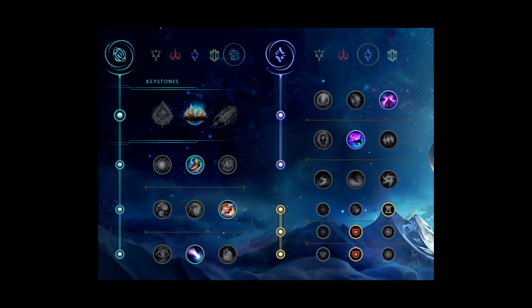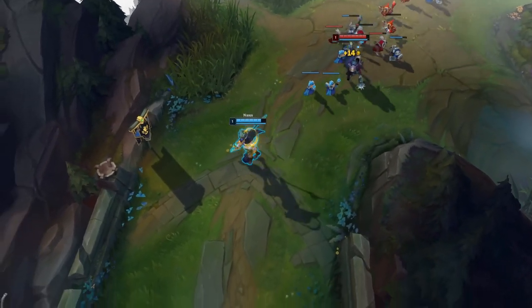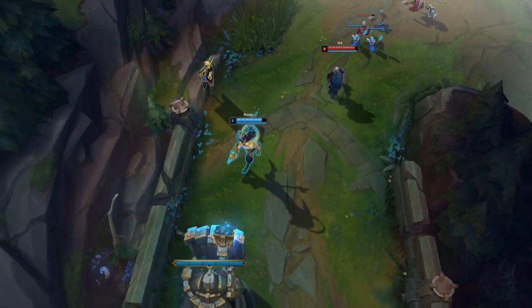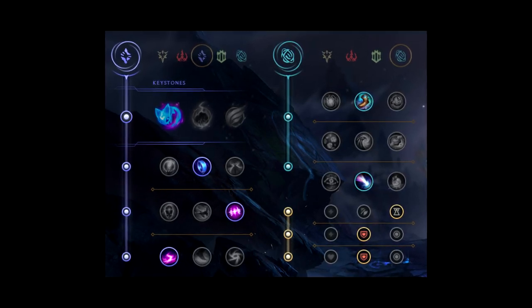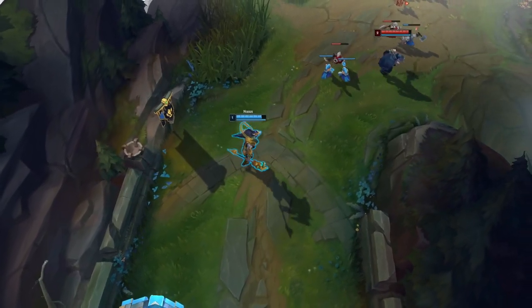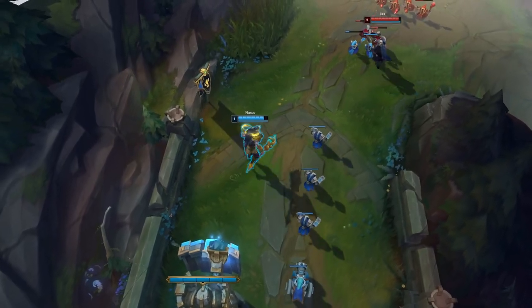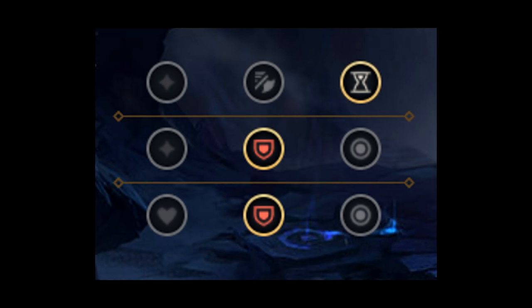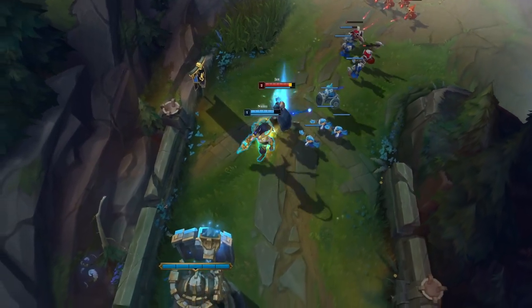The fourth rune page is Spellbook with Nimbus Cloak and Celerity. If you play Nasus with TP and Ghost, this page will literally obliterate ranged matchups as you gain a lot more move speed after casting a spell, and Spellbook gives you multiple ways to play lane. For the last rune page, we have Summon Aerie. Personally I'm not a huge fan, however it does work extremely well against ranged matchups as it gives you a ton of poke. I would only recommend it if the lane is extremely hard. As for the bonus stats, you always take one point into cooldown, and then two points into armor or magic resist, depending on the matchup.